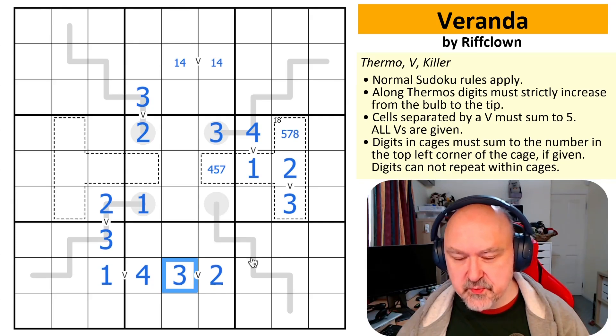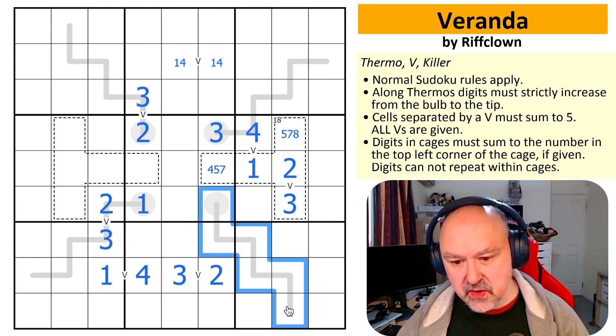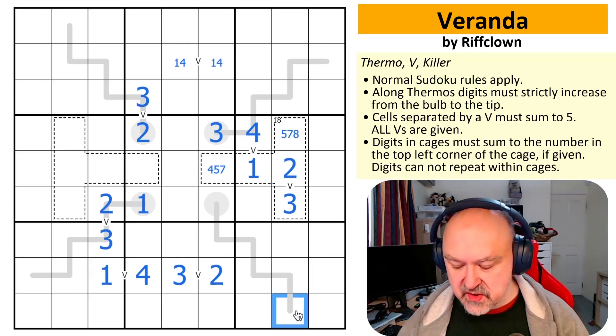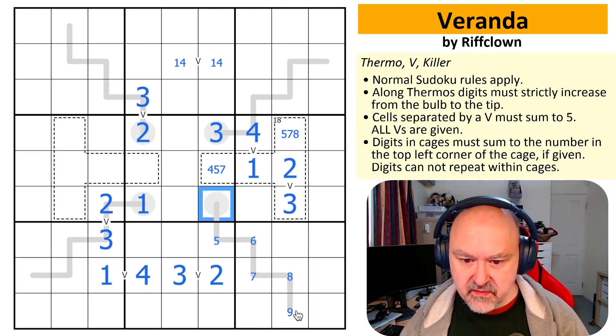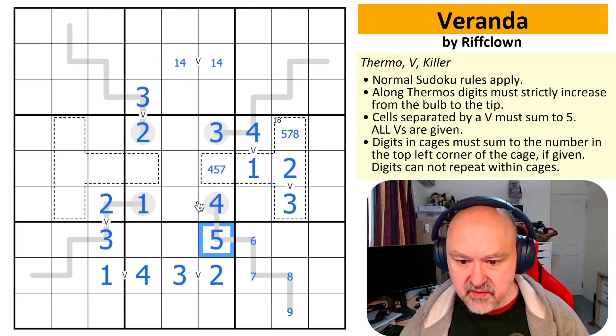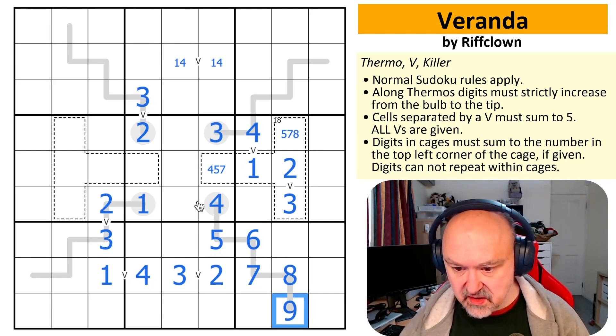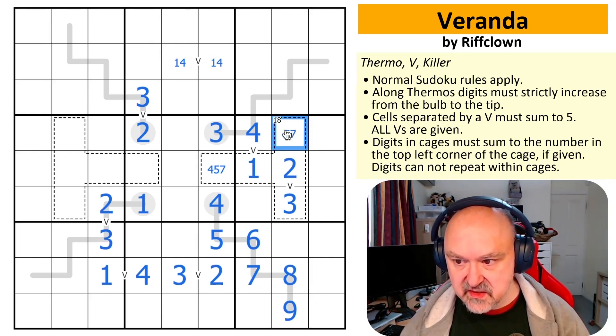Which thermo is under the most pressure? It actually feels like this one — there's a lot of low digits and I haven't put anything on this thermo yet, whereas all the others I've put stuff on. So this has used nine, eight, seven, six, five, four — but this can't be one, two, or three. So this is four, this is five, this is six, this is seven, this is eight, and this is nine. So this can't be eight, so this can't be four. This is a seven, so this is a five.